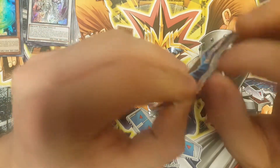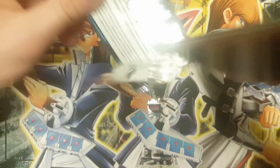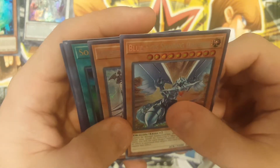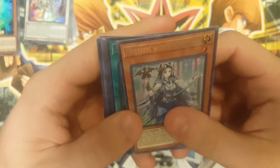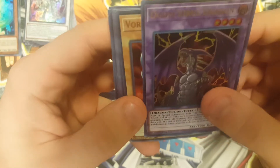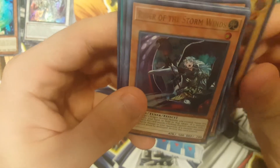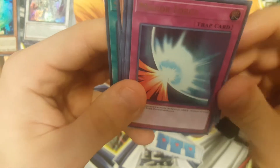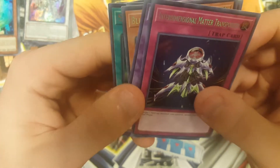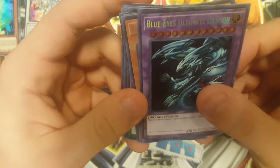Next pack. It kind of sucks that they're a little bent, but it's alright. Blue Eyes Shining Dragon, Priestess with Eyes of Blue, Soul Exchange — wow, haven't seen that card in a while — Doom Virus Dragon, Force Raider, Rider of the Stormwinds, Mere Force, Cloning, Interdimensional Matter Transporter, and Blue Eyes Ultimate Dragon. Wow, nice — haven't seen that in a while. That's amazing.